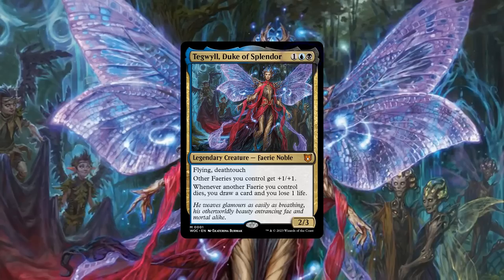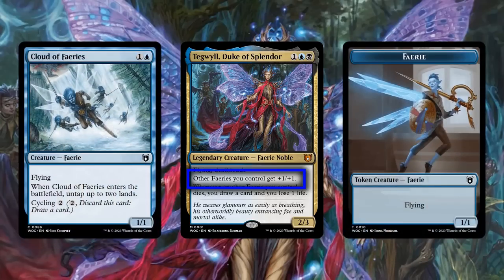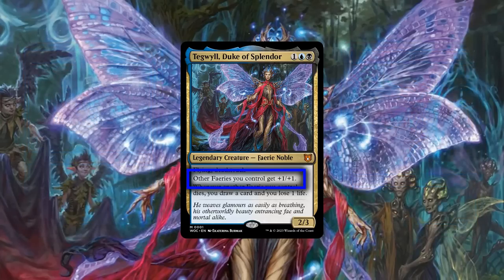Breaking down his core stats, Tegwil is sporting a relatively low CMC and a slightly below average stat block for his cost, which is made up for by his built-in flying and deathtouch to make him tricky to block. He possesses a pair of abilities that care about fairies by empowering them while they're alive and turning them into card advantage when they ultimately meet their demise. His first ability makes our commander a typical lord for his tribe, which considering almost every single fairy and fairy token has flying makes this especially dangerous against decks that aren't equipped to handle large amounts of evasive threats, incentivizing us to flood the board with tribe members.